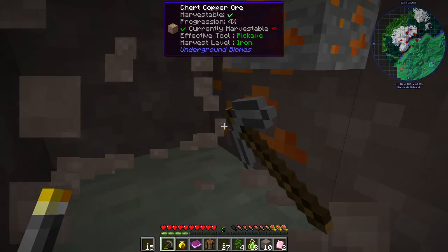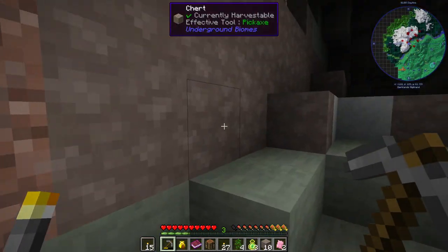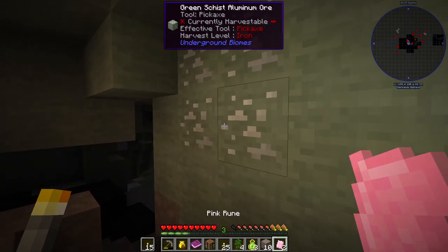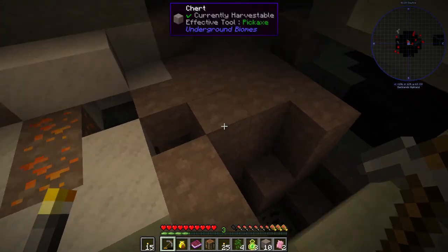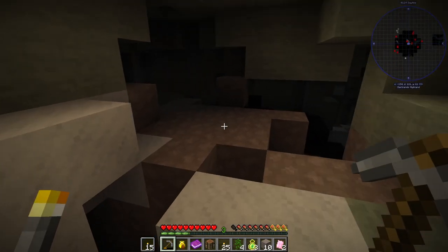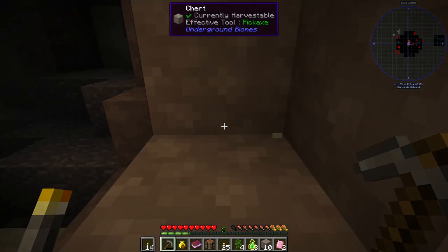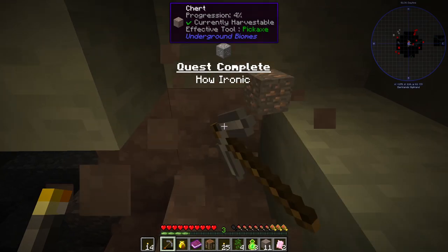In FTB Interactions you have to make like a bandage or similar item to heal at all, or just die — and that's annoying because you don't spawn with full hunger. I'd definitely call that one an expert pack. Let's grab some of this as we go down a bit — we hear some items, but that's okay. There's some iron! Did that not mine the entire vein? Maybe it's because it's a different type of stone.